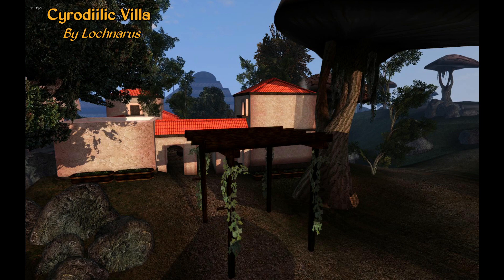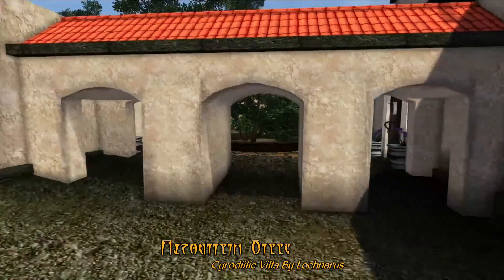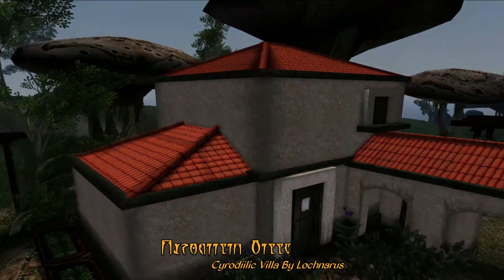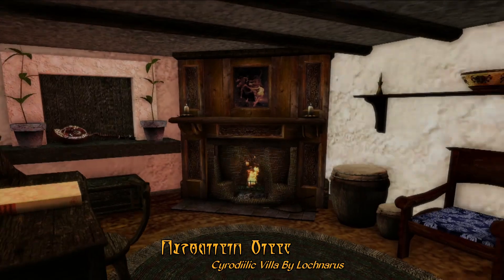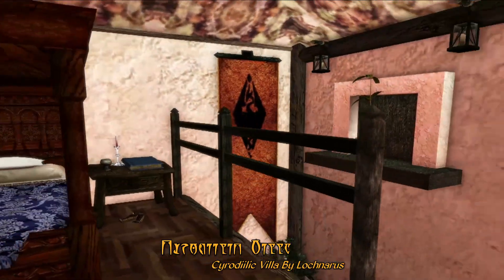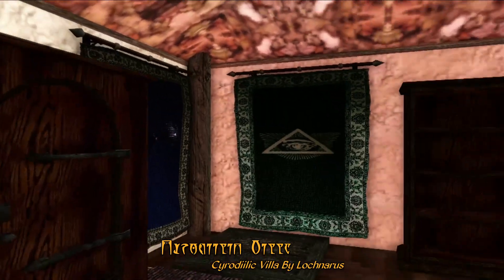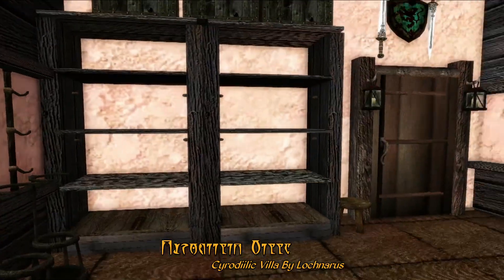For our underrated mod of the week this week, we have Cyrodilic Villa by Loch Narius. This mod adds a Mediterranean-style Imperial home on the hill outside of Ebonheart, with a total of three different buildings with a central garden courtyard. This small group of houses is owned by the Imperial Commission in Ebonheart and used to house diplomatic guests — you'll have to steal the keys in order to get access. Once you do, you'll find a very lovely Mediterranean-style home composed of a number of small rooms, including a downstairs study and upstairs master bedroom, dining areas in the second house along with a second bedroom, and a small building for training and storing goods. Overall this is just a really lovely, nicely themed home.